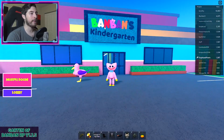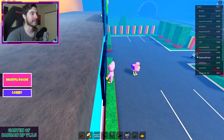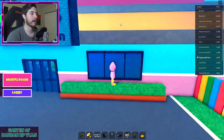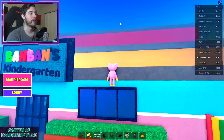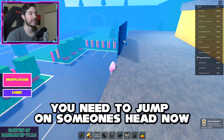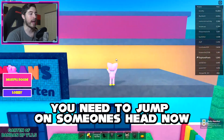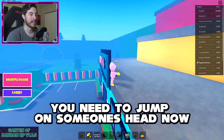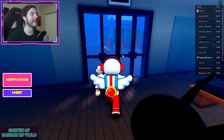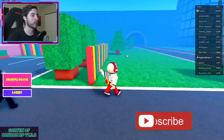Next up is Boxy Boo. Go outside this way and look up at the sign. Get on the bush here and turn your camera — actually it's probably better on this side. Turn your camera and get on top, then click on Boxy Boo's box right here. You don't even need to get on the very top — but if you have friends to help you up top, great. That is how you get Boxy Boo.